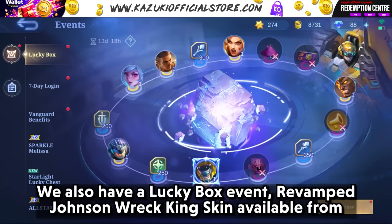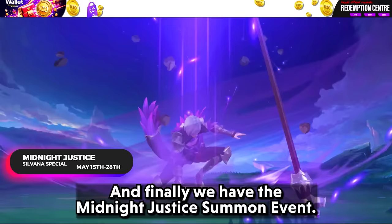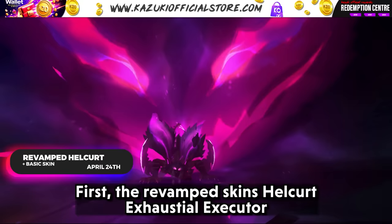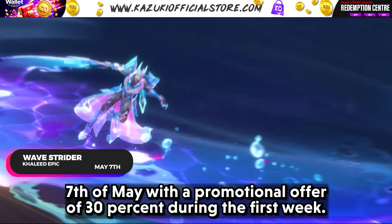We also have a lucky box event. The revamped Johnson Rake King skin will be available from April 24th to May 7th server time. Finally, we have the Midnight Justice summon event — Silvana's Midnight Justice will be available from May 15th to May 28th. The revamped skins Hellcurt Exhaustial Executor and Hellcurt Evolved Predator will return on March 24th. The newly released Khalid Wave Strider skin will be available on May 7th with a 30% promotional discount during the first week.